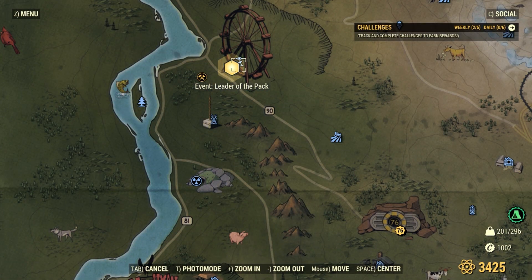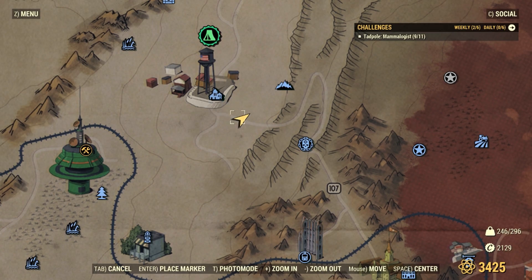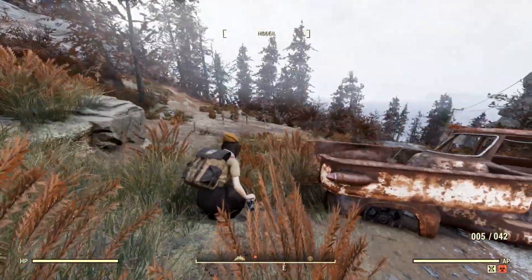Wolves can be found in a few different places, like during the event Leader of the Pack, or you can always find a few at this unmarked Brotherhood gravesite southeast of Huntersville.